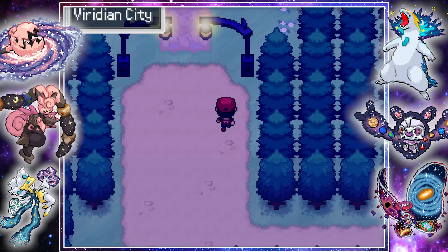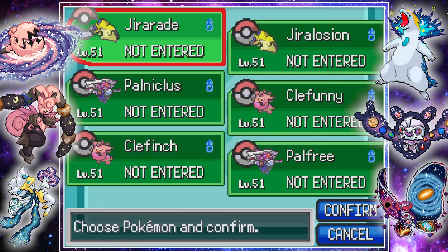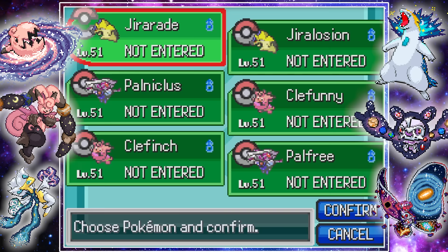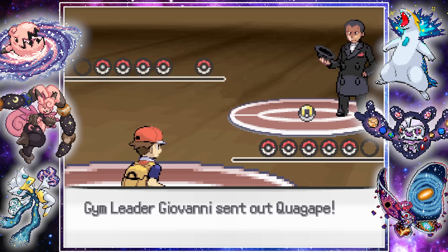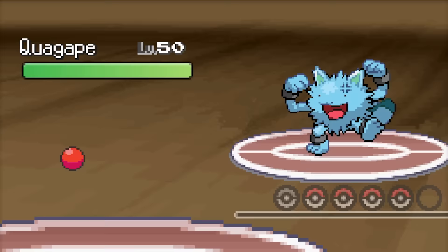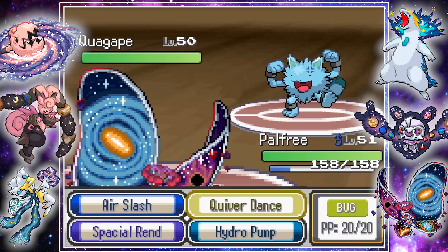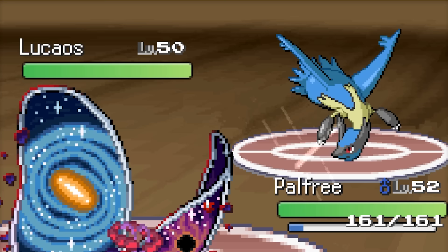With Team Rocket defeated, we could finally get back to earning gym badges. After heading back to where it all began, we challenged the final gym leader — Giovanni — who was now using Fighting-type Pokemon. His Quagsire-Primeape fusion used Stomping Tantrum to knock out our cosmic superhero in one hit, which got me worried. Luckily, our Butterfree fusion was able to set up some Quiver Dances and then used Air Slash to knock out every single one of his Pokemon with ease. This Palkia-Butterfree fusion is insane. With all gym badges now in hand, it was time to face off against the Elite Four.